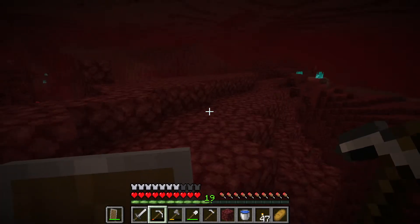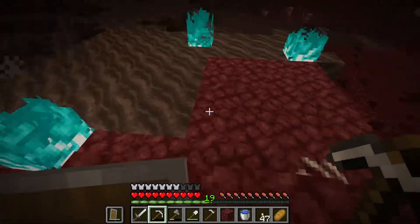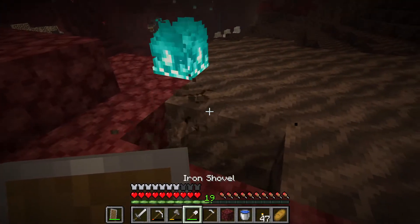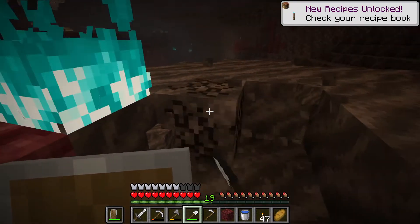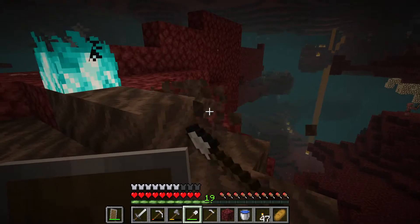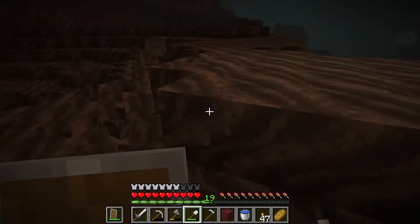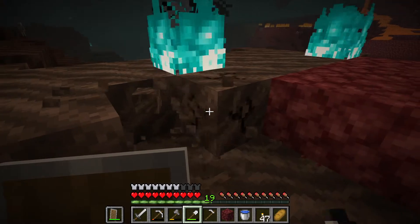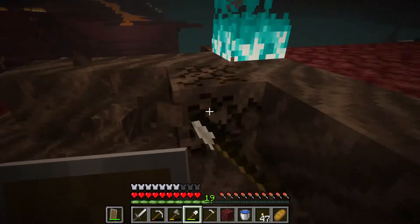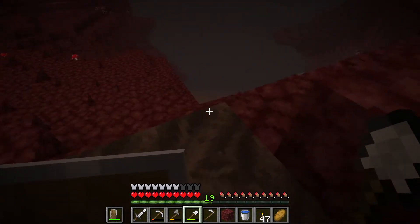We've got some fires over there — blue fires. Those are on soul sand, I believe. You don't want to have yourself in a position of having to run through soul sand, because that really slows you down. You can also make soul torches out of soul sand, so this is kind of the nether equivalent of coal, I suppose. Might as well grab some, because this is good stuff for torches. Just don't stick yourself in this place for too long, because you're going to have a hard time running here.